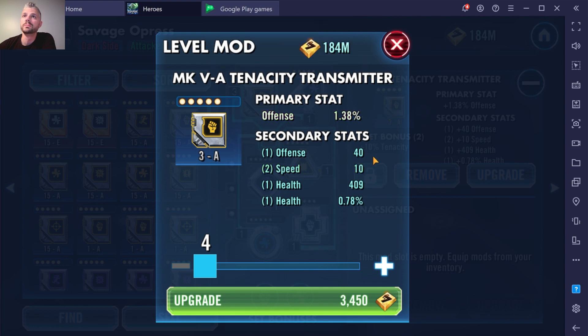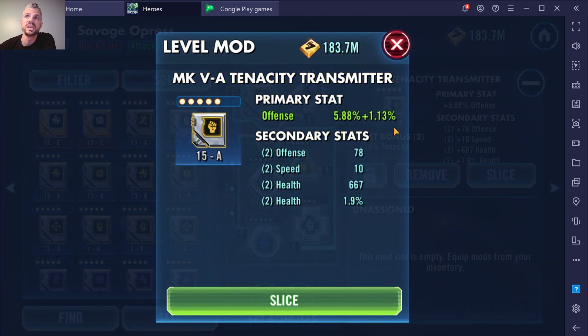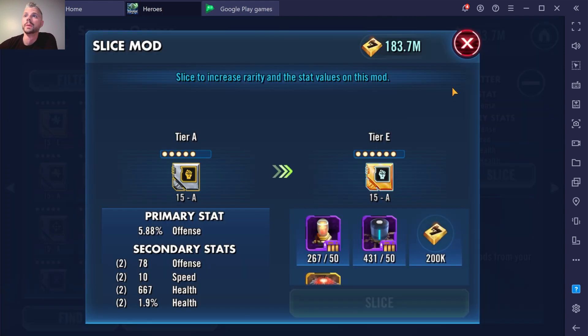We got one roll of five speed — that's basically best-case scenario, that was an awesome roll. So if we go up to six, we're going to get another roll. Every three levels, you get another roll. We got health percentage, then straight offense — twelve. These numbers in parentheses are your rolls per stat; it can go up to five. There's a lot of luck that comes into these mods.